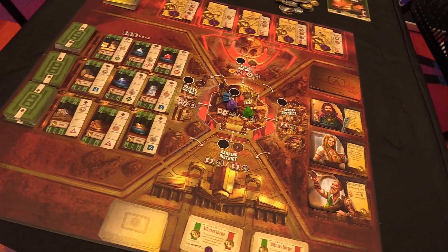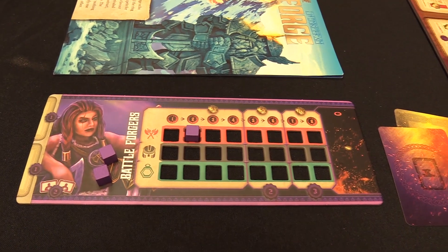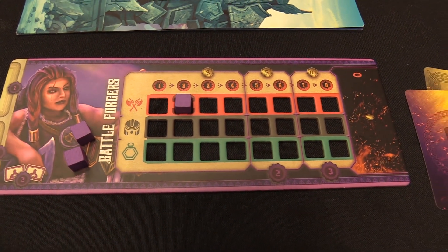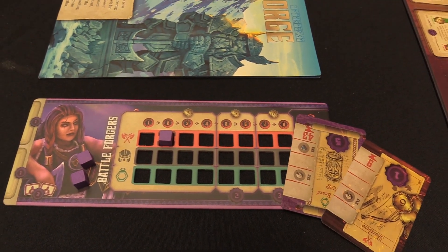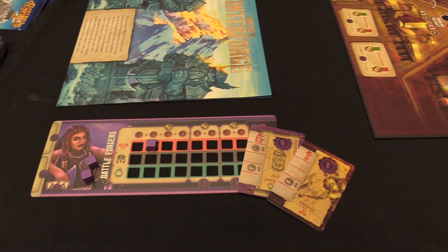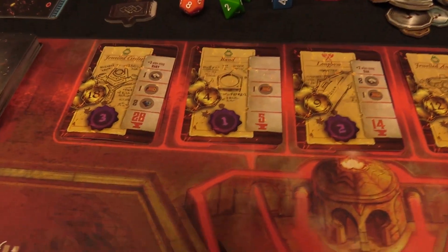Each player is playing as a dwarven guild, and that guild is trying to earn the favor of the royal family and basically collect the royal contract to guarantee their work for a hundred years in the kingdom of Winterforge. Each guild starts with a variable bit of capabilities and skills to craft either weapons, armor, or jewelry, and you can develop those skills over the course of the game. Everyone starts with a couple of recipe cards, their royal contract they're ultimately trying to complete, as well as a standard contract — things like axes, shields, armor, amulets, and so on.